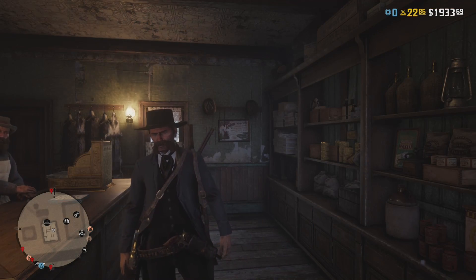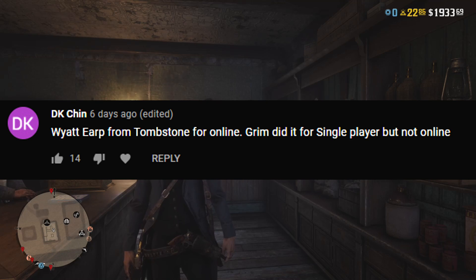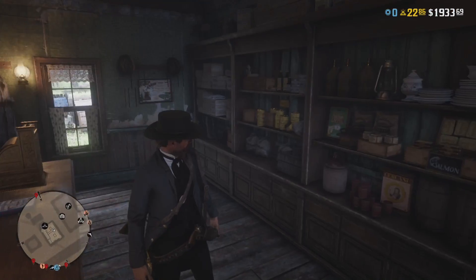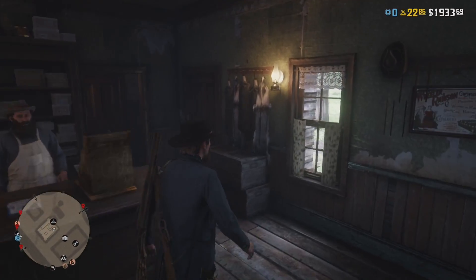How's it going, radical viewers? Getting right back into another Legends of the West video. Our winner this week is DK Chin yet again, and their request is to tackle Wyatt Earp from Tombstone, this time in Online. I've done this in single player before — I'm not gonna lie, I'm actually both very happy with how this turned out and kind of sad because some things just didn't quite fit.